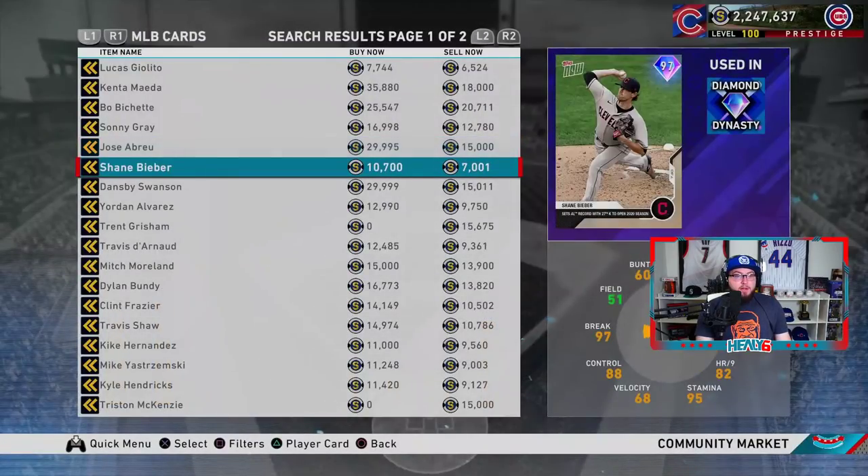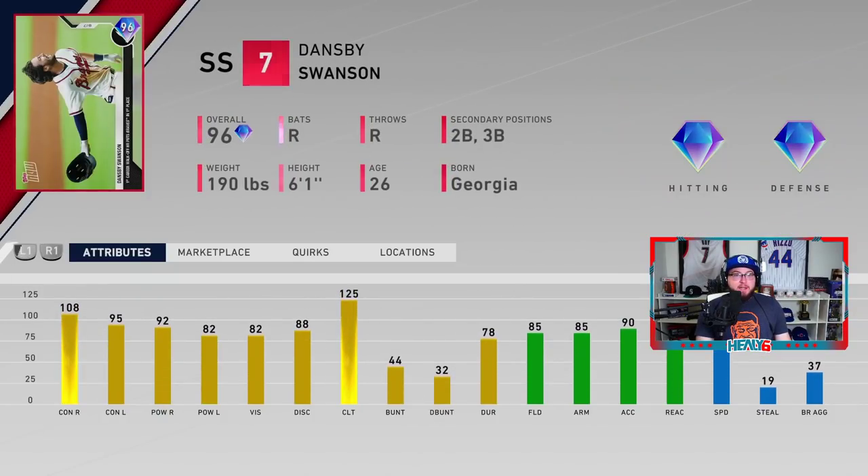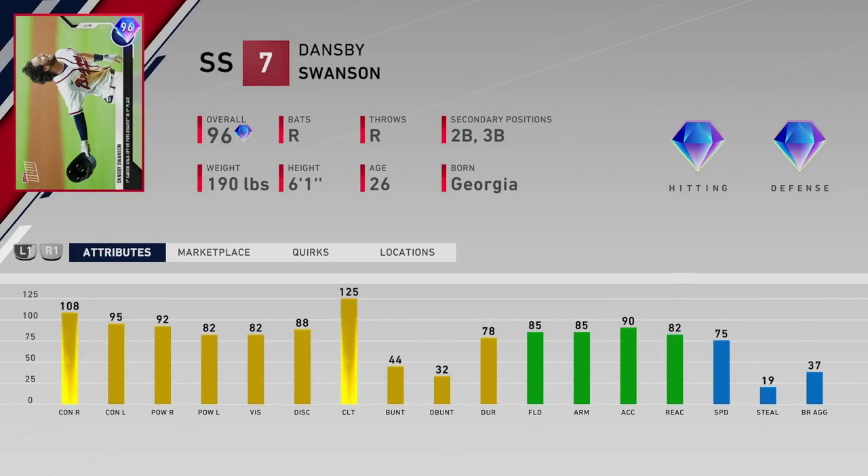Dansby Swanson is a 96 overall — contact 108 and 95, power 92 and 82, vision 82, fielding 85, arm 90, accuracy 82, reaction and speed 75. All around very solid with some pop. You can play him at second or third with gold defense on his Tops Now card.